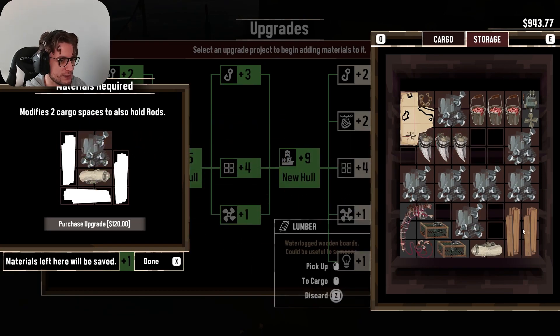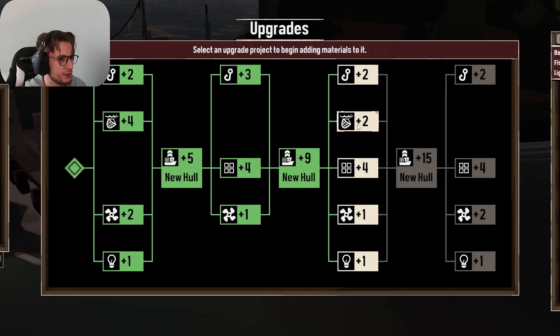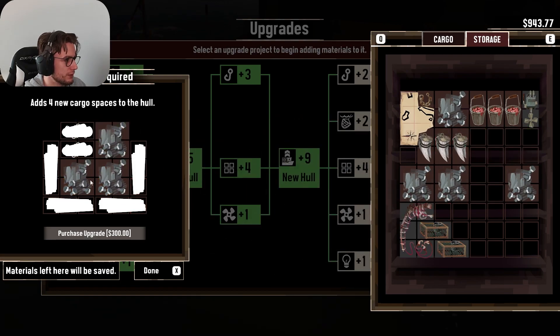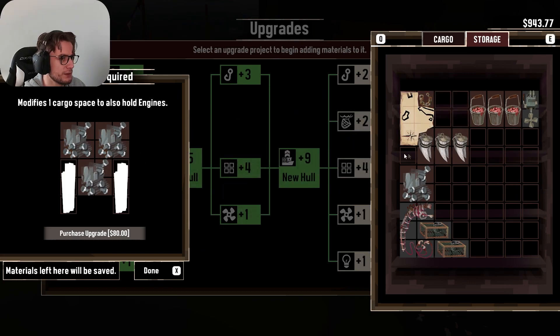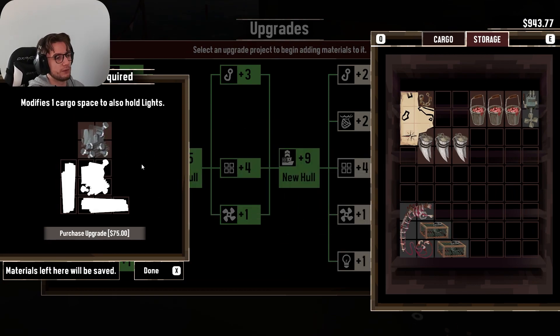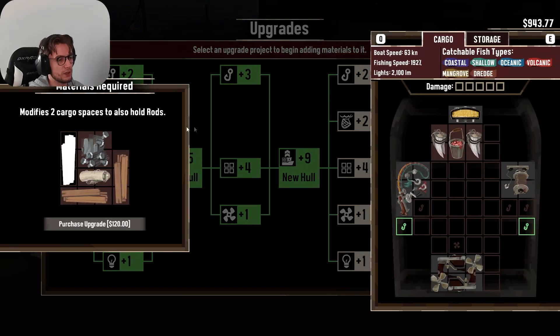So we can do those things as well. Let's put these right here. We still need more. Let's check what else we can do. We can put this one to lumber. For this one we have a good amount of materials. For engine, three more metal scraps. For the next upgrade we don't need that much: one metal scrap, two lumber on this, two lumber here, two cloth, four lumber, one cloth, two lumber, and one more lumber. We're going to increase two cargoes and four rods on the sides.